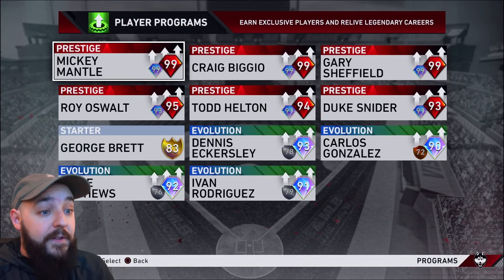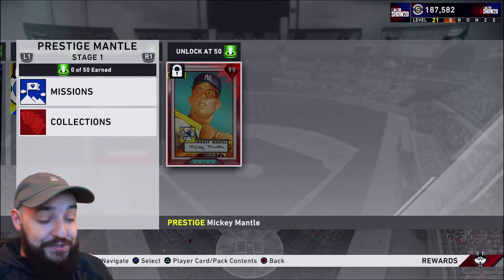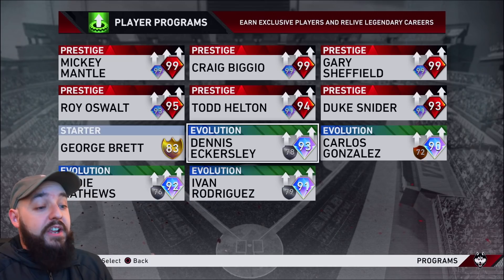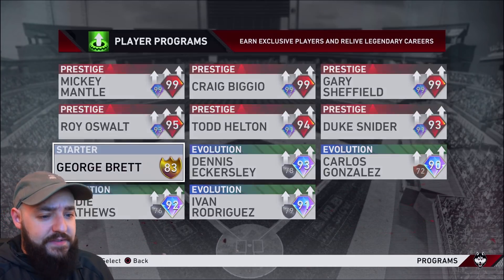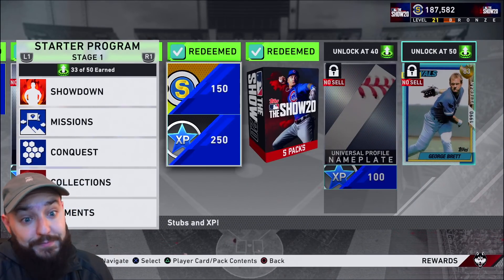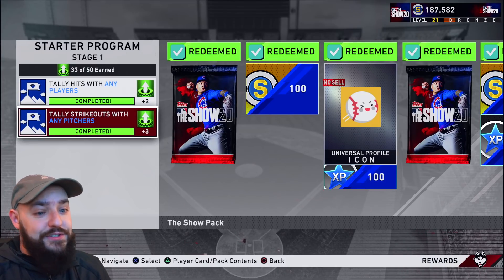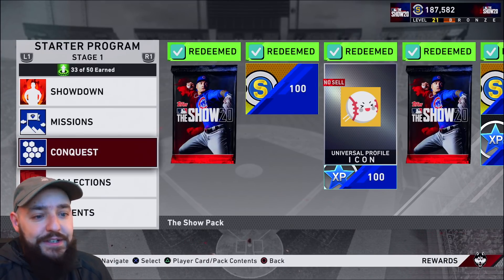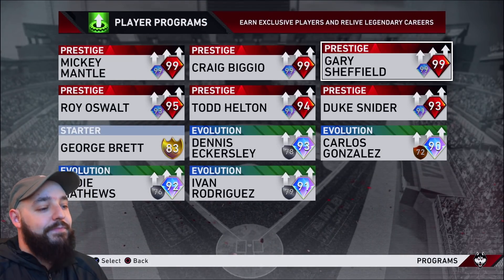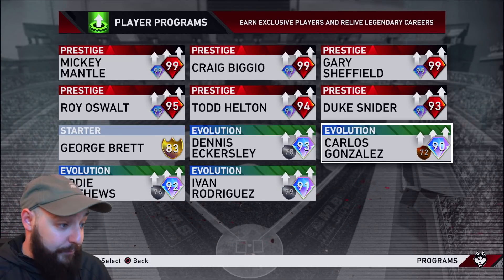Now they have these beastly ones. If you collect every card in the game, you can prestige cards, but I'm probably not gonna do that. But there is this George Brett one, which is just another free gold card you can get for just playing the game. The easy stuff too: the starter showdown, which is easy; starter missions, which are really easy. This is a free card right here too. There's so many free cards, bro, that I really don't think you need to spend money on this game.